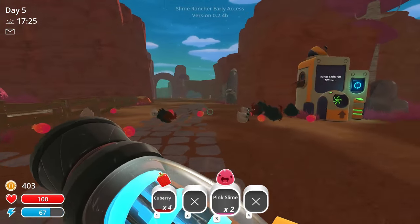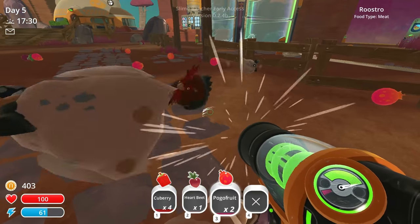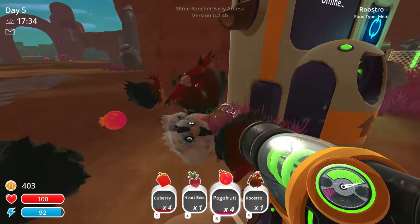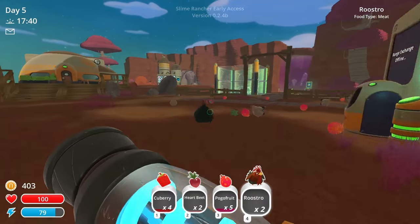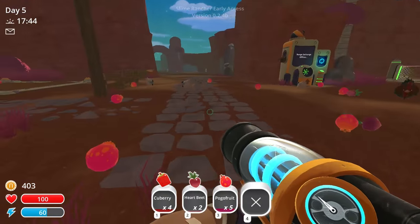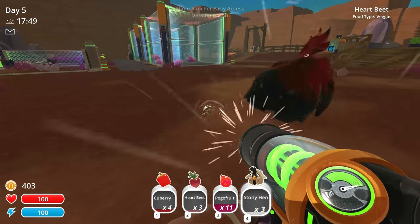Oh my goodness, look at all this stuff. Get out of here, pink slimes. We got to collect this stuff — this is some goodness. Pogo fruits, stony hens, roostros. Yes! So let's put these roostros over here. Too many roostros might cause a problem, so let's throw those guys in there and we'll do the pogo fruit here with some stony hens.